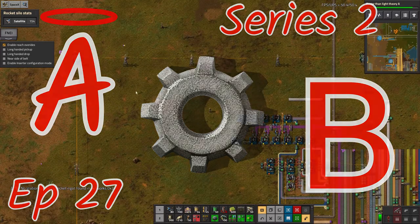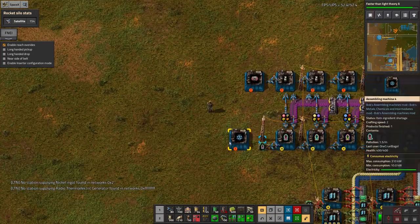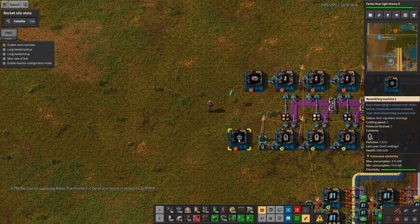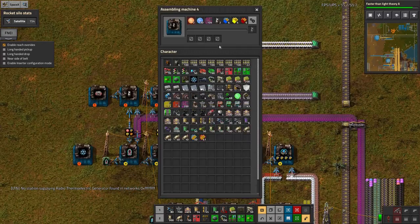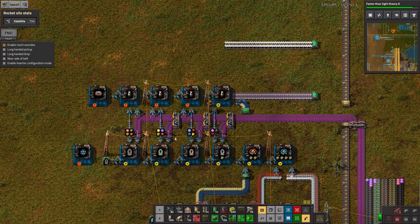Hello everyone and welcome back to Lawrence Place Factorio space expansion. I've been carrying on building up the next parts for my spaceship. We finished off the shield machine, and over here there's some sort of reactor that's about 74% built now — 74% of these things have been assembled.